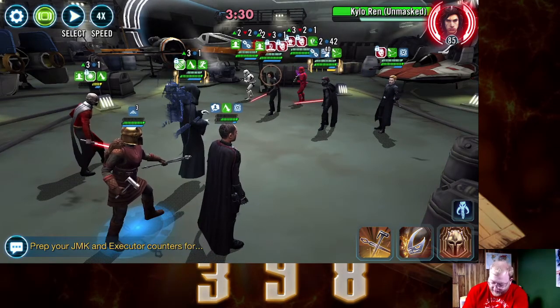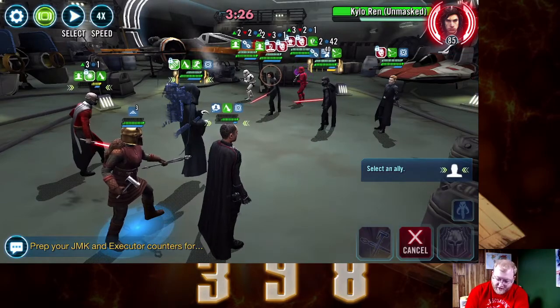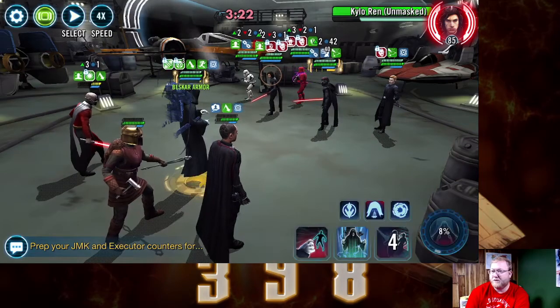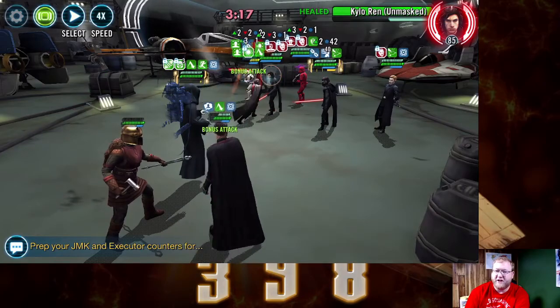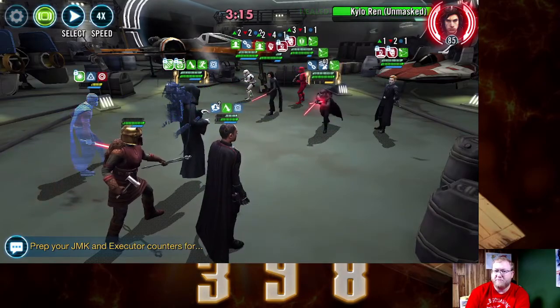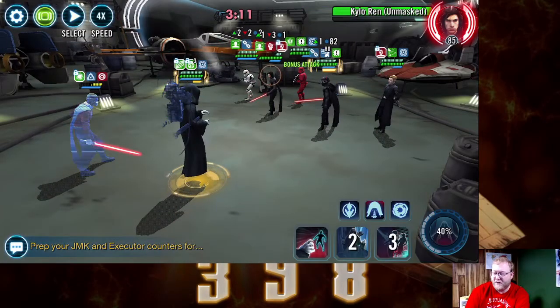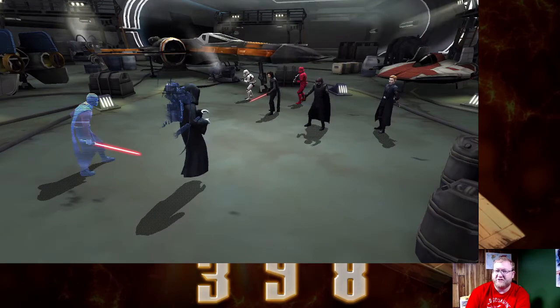We are now going to give the stacks of Armor to Sith Eternal. He's going to get a turn — let's go ahead and open up those floodgates, get some health back on some of them, get them to survive a little longer if possible. But if not, that's alright — we have ourselves set up for success.